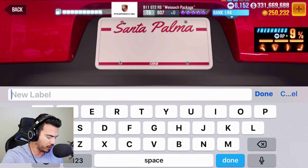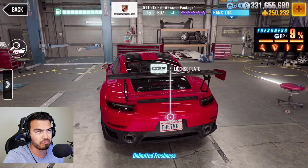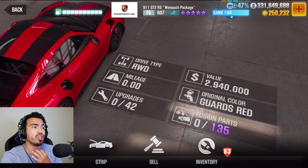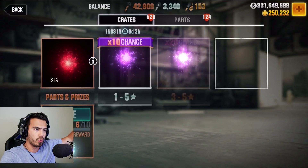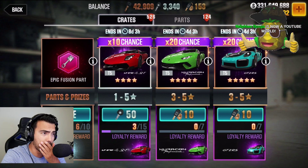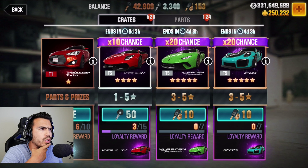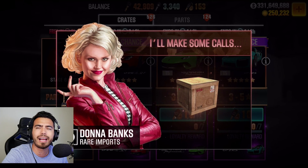We're just gonna go ahead and do a regular thing. I don't think I've ever driven this car — it's a Guards Red, 2.94 mil, 135 future bar, zero upgrades, so it is bare bones. We are gonna go to Rare Imports because this car is currently available under the gold keys. We might go ahead and pull two gold keys today — two crates. That Huracán Performante is looking mighty fine and I don't think I have a green one.